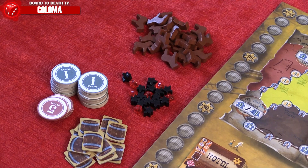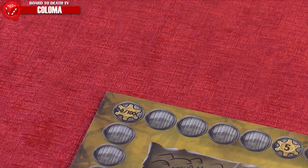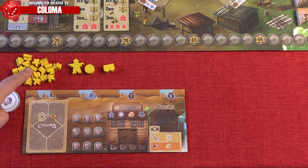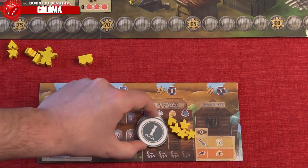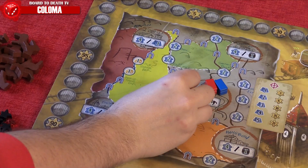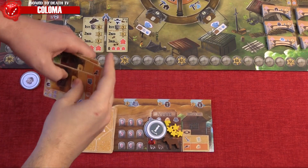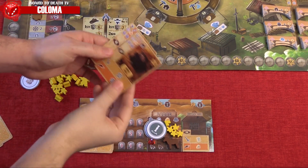All other supplies will be placed face down near the board to form the general supply. Now let's set up the player boards and pawns. They all start at 0 on the score track and receive their colored pawns, decks, and player boards. Each player starts with 1 cap and 4 dudes in the lodge. They also get 2 bucks, 1 horse, and 1 gold. Their wagon will be placed in Coloma on the Frontier map. Players now shuffle their town building deck, draw 6 cards, and keep 4 in their starting hand. The other 2 are returned to the top or bottom of their player deck. Each player also receives a selection dial.